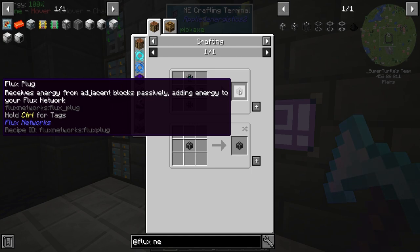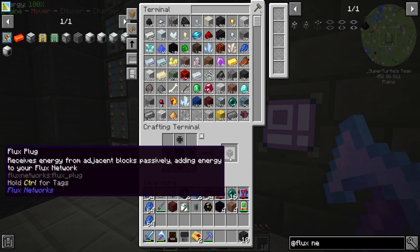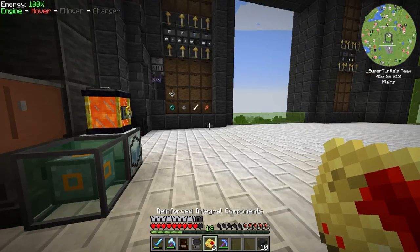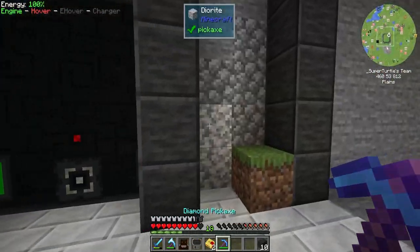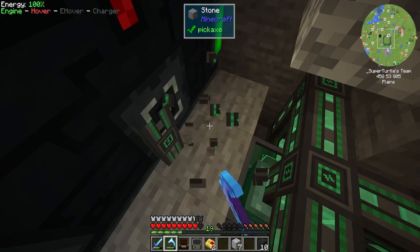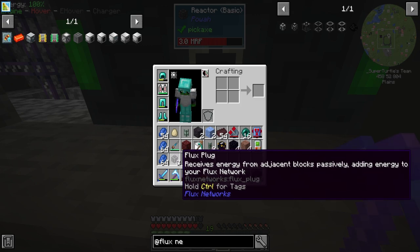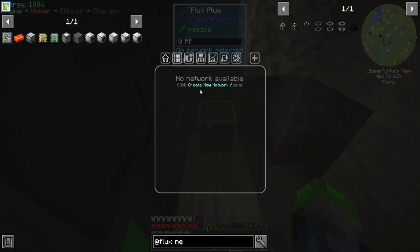The flux point receives energy from adjacent blocks passively, adding energy to your flux network. We need to make three of these — they go on the back of our reactor to give it power. I'm nervous because we have lots of machines everywhere. We'll switch just one over to start, using a special pickaxe to break the existing component carefully.